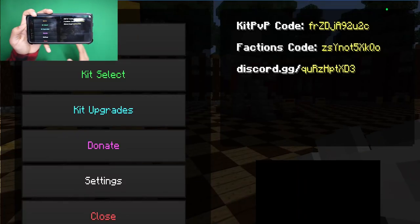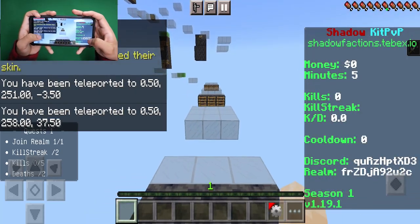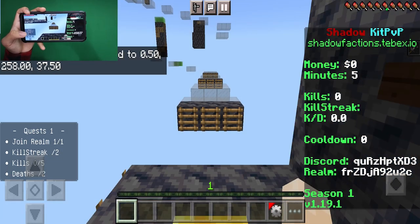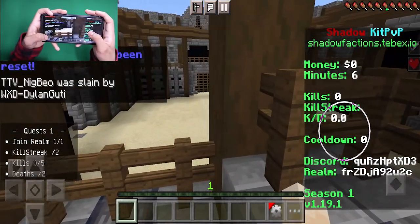In order to get started, make sure to go to the gear icon over here and just press on it, and then you'll see this entire menu pop up. There's PvP, parkour, anything you can think of — this realm actually does have it, which is so sick. You can see all the information about the server: how much money you have, your killstreak, your kill-to-death ratio, the cooldown, and you can even spectate duels as well.